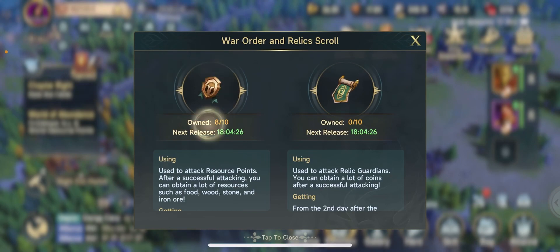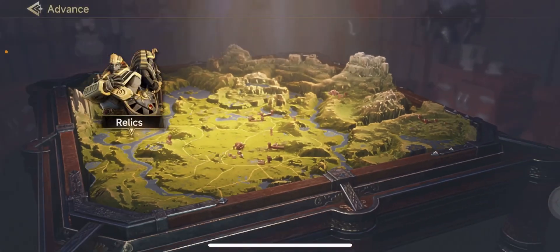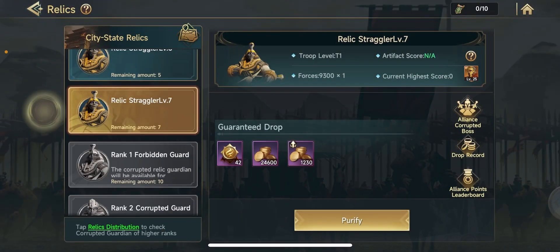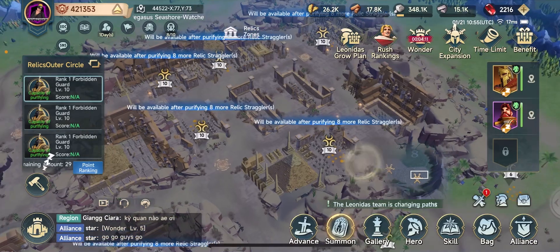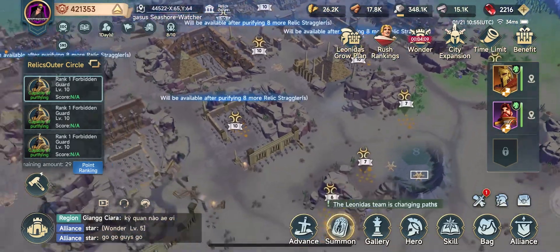I still have all of my war orders saved up. I used up my relics today because the level sevens came out — these come out on day two. I think the next ones that come out are going to be the level nines, and then after the level nines, you have to hit a few of them before you get to the tens.